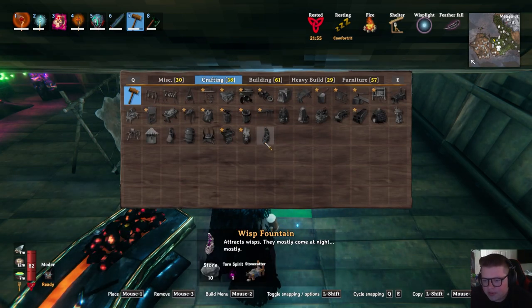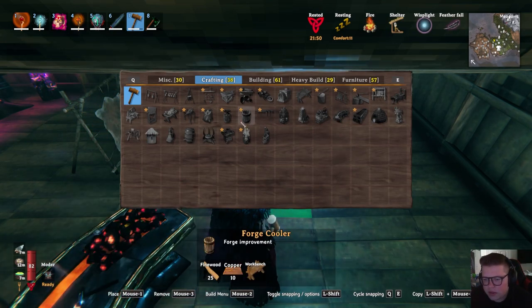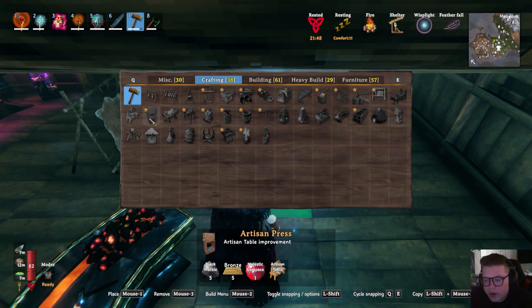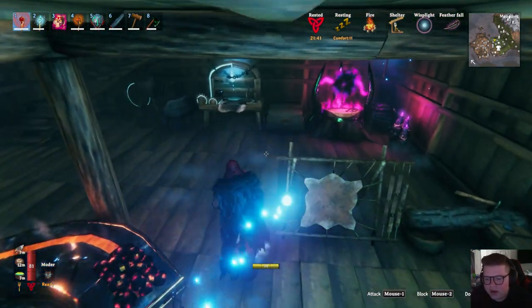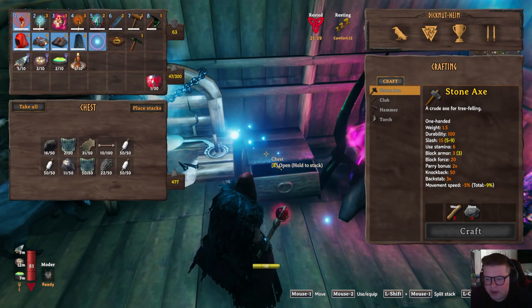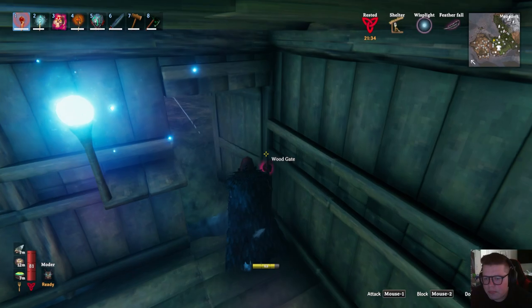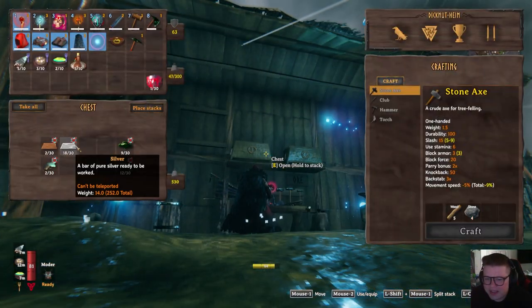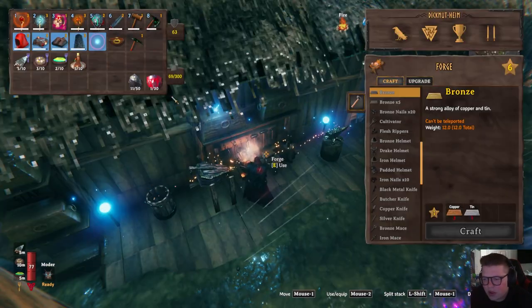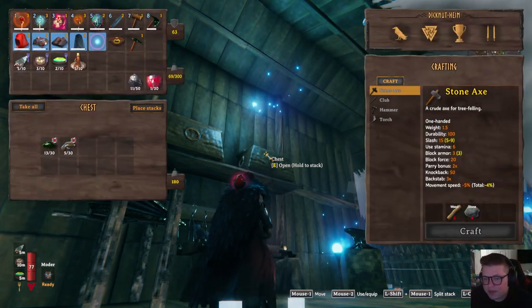That's good to know — it'll unlock the artisan table, so I think that's our next step. Let's try to find it, it's gotta be around here somewhere. Oh right here — yeah, just bronze and some of that rock. Those are two things that are not very hard to find. I'm pretty sure I have a ton of that rock already because we explored the Mistlands quite a bit. Bronze is probably the hardest one to get but I'm sure we can get some if we need it.